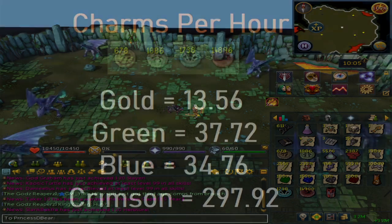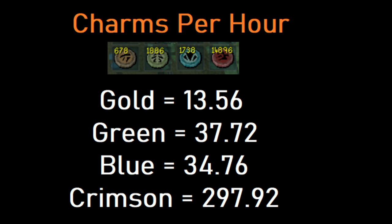Let me go over to this picture. This is how many charms you can expect per hour purely AFK. Gold is 13.56 — you can round that up or down. This is based on 10,000 kills which took me about 50 hours of AFK. The crimson is almost 300 charms per hour purely AFK, which is very good. And if you use familiarization with 40 minutes of triple charms, you could probably get around 750 crimson charms.